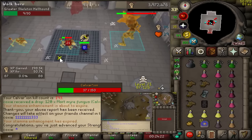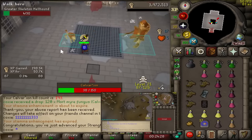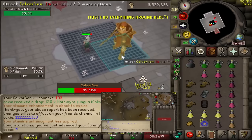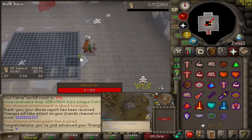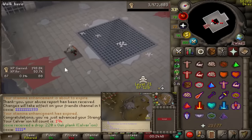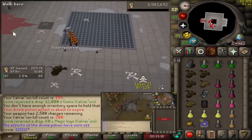The first 100 or so KC absolutely flew by. I'm not sure what kills per hour to expect but it already seems very quick even at relatively low strength. We are still on day one of Calvarion — 200 KC and no notable drops yet, but they will probably come in time.